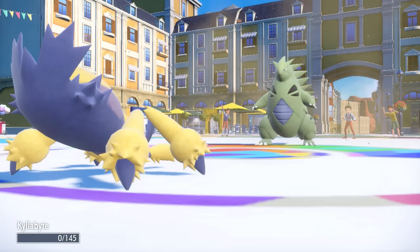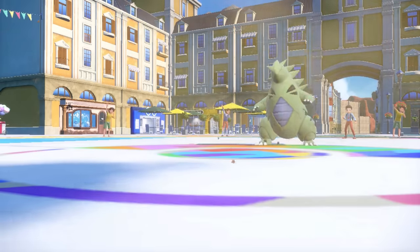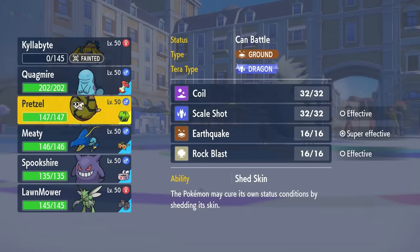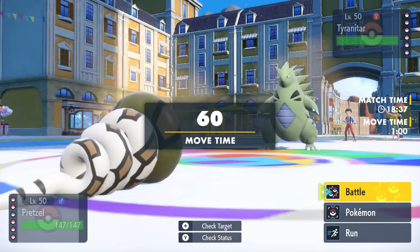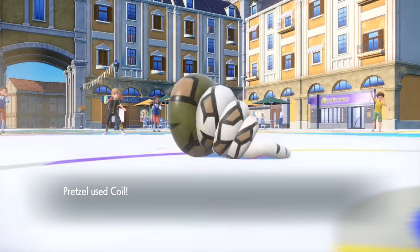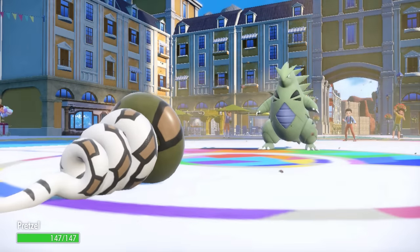Galvantula goes down, but the main importance was getting up Sticky Web. It doesn't look like they have reliable hazard removal, which will make things a lot easier for the shotgun pretzel snake. I decided to switch Sandaconda in because it's kind of free to set up versus Tyranitar — I can get a Coil up, and they'll likely use the opportunity to set Stealth Rock since it's a lead Tyranitar.